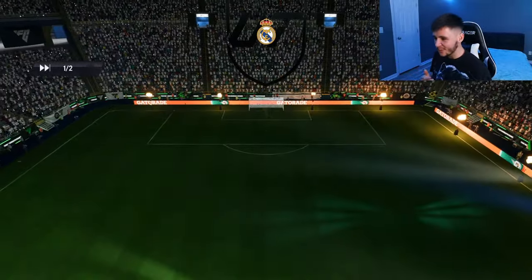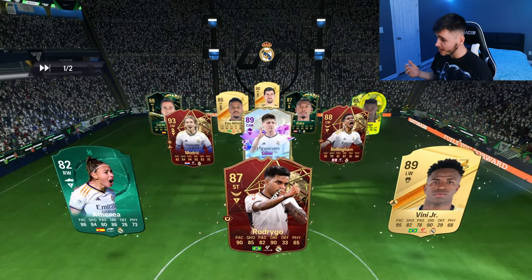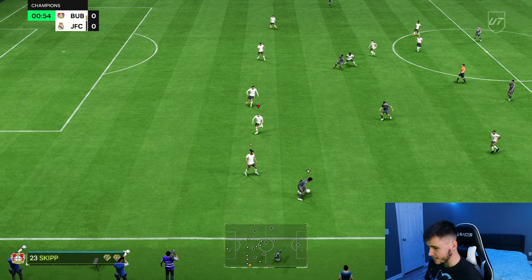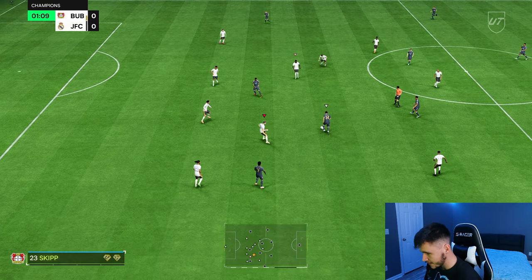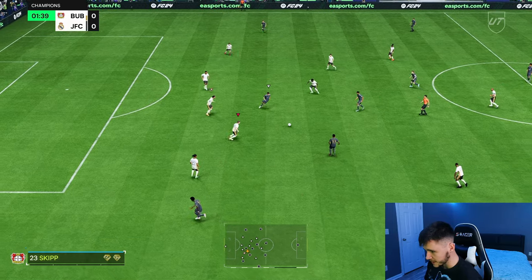Here we are jumping into game number one using the man of the hour, Oliver Skip. We're coming up against what looks like a full Real Madrid team — that's actually pretty cool. The plan in today's video is to incorporate him as the central center mid in the 4-3-2-1, break up the play, advance the ball forward, and hopefully be a very good midfielder.